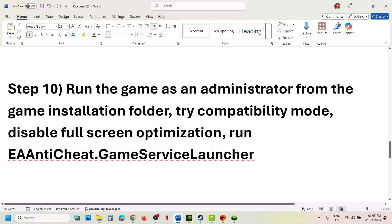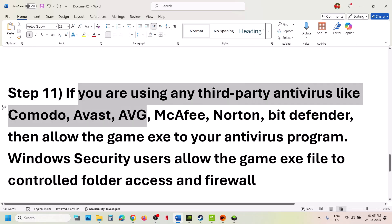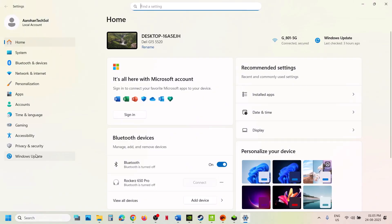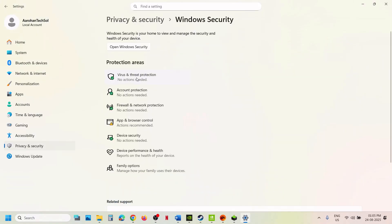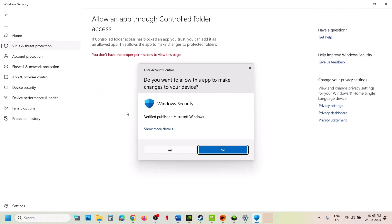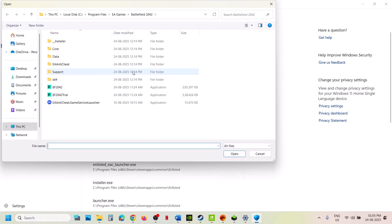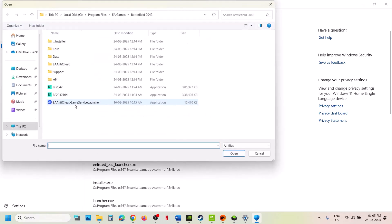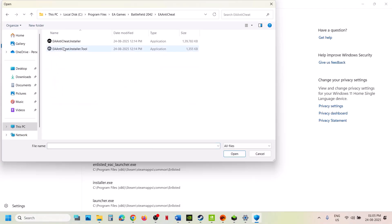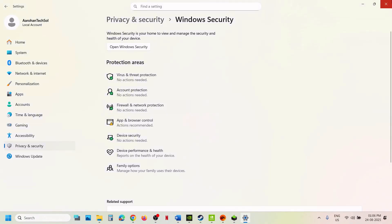The next step is to allow the game through your antivirus program. If you are using a third-party antivirus like Avast, Norton, Bitdefender, or McAfee, add the game exe file as an exception. If you are using Windows Security, open Windows Settings, go to Privacy and Security, click on Windows Security, then Virus and Threat Protection. Scroll down and click Manage Ransomware Protection, then Allow an App Through Controlled Folder Access. Click yes to allow, then add and browse for all the game exe files and the EA Anti-Cheat exe files. Launch the game and check.